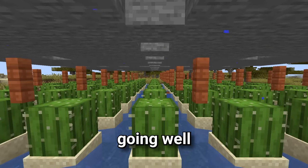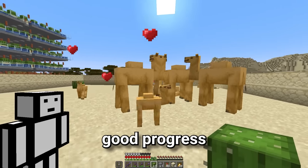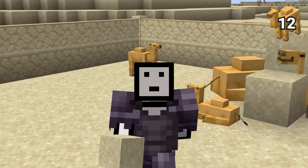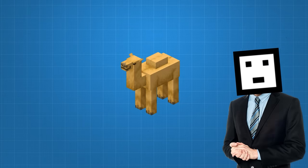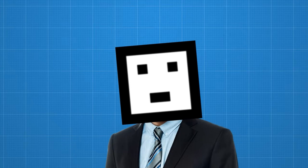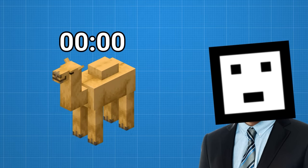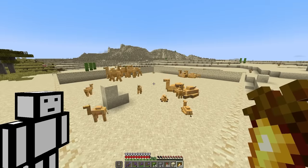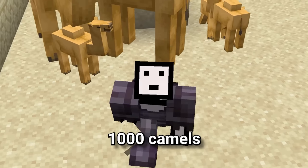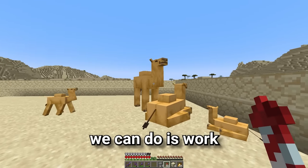For a little while, everything was going well. The cactus farm was producing a lot of cactus, and I was making good progress with breeding up the camels. But that's when I realised getting to 1,000 camels wasn't going to be as easy as I thought. Each camel has a 5 minute cooldown before it can breed again. You also have to consider each camel takes 20 minutes to grow up so that it can be bred with other camels. Consequently, it took us 40 minutes to get 8 camels, meaning 1,000 camels would take us over 3 entire days to get.